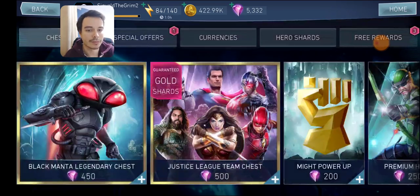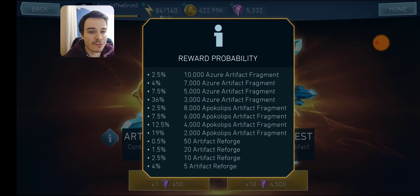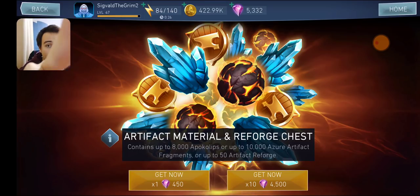First of all, let's get into the store. You'll notice a new chest — this is going to be the Artifact, Material and Reforged Chest. It's going to have chances for Azure Artifact Materials, Apocalypse Artifact Materials, and also a chance for Artifact Reforges. Those Artifact Reforges you're going to use to change the bonuses on your artifacts. You've got pretty low odds to get Artifact Reforges, so optimizing the artifacts and having perfect bonuses is going to take a lot of time. We'll come back to that later.